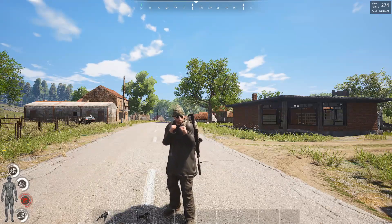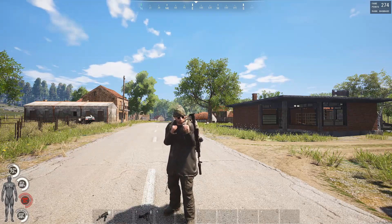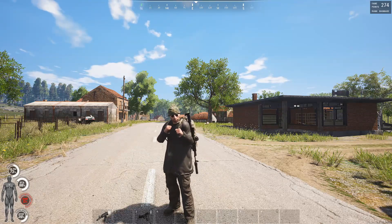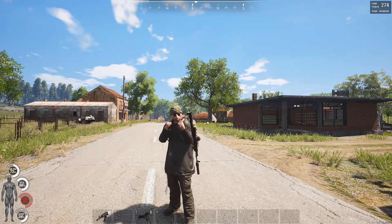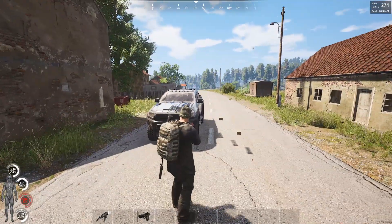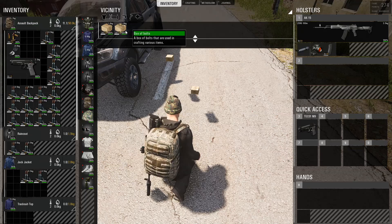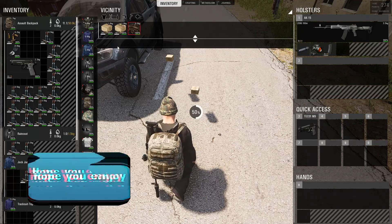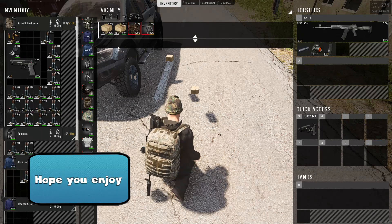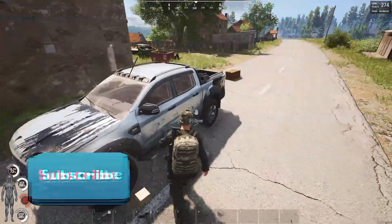Today's video is gonna be me covering the new update. There's been two new items added: a box of nails and a box of bolts. Each of them contains exactly 20 pieces. You can take out the bolts one by one, just like the box of pins. This is cool because nails you need them for bases and whatnot, so if you can find a full box that's gonna be great.